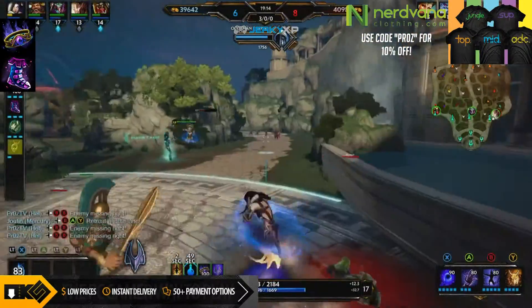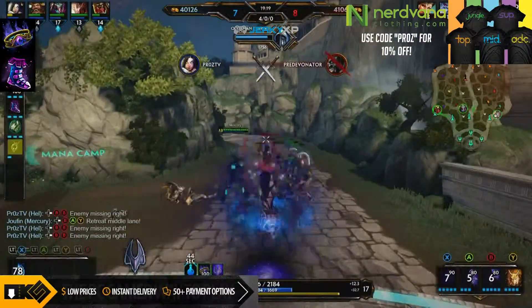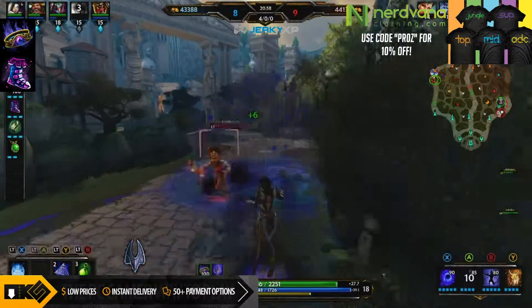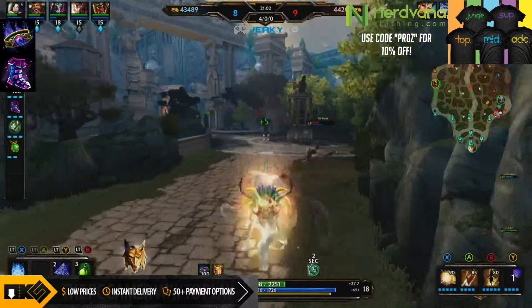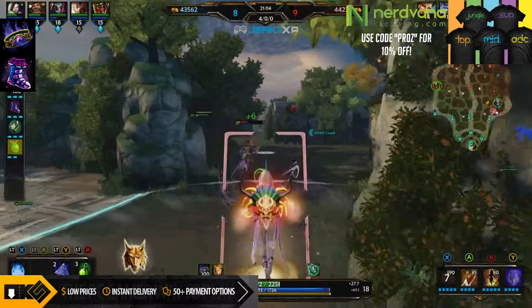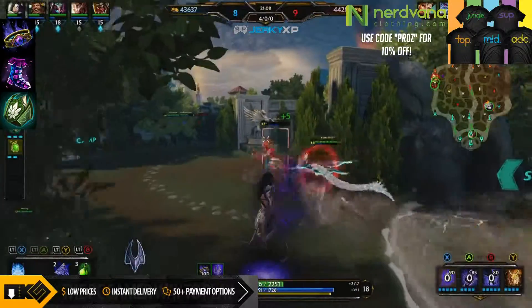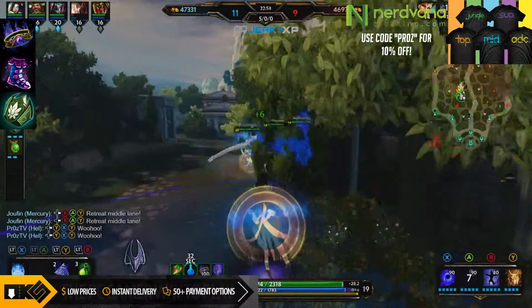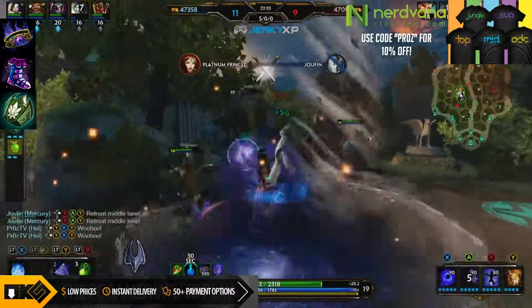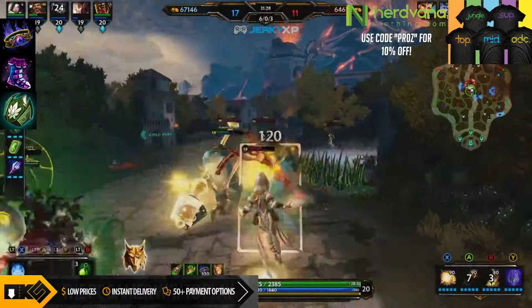I start building Shoes of Magi, which are my preferred boots over the blue boots. Shoes of Magi are the purple boots with a little bit of blue and they give more power. Then I start building Lotus Crown so when we get into team fights I can heal a little bit more, get some more power, and I'm able to stay in lane longer without having to keep backing because I'm losing health.